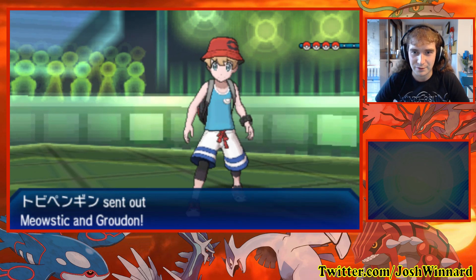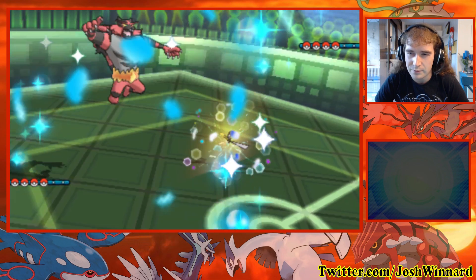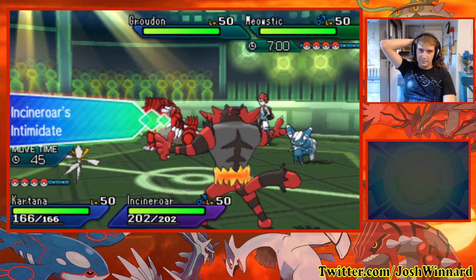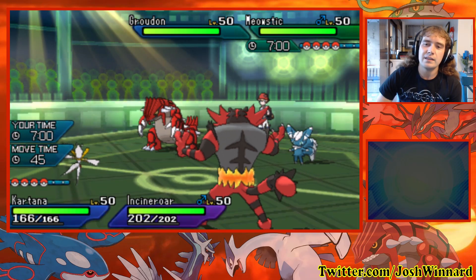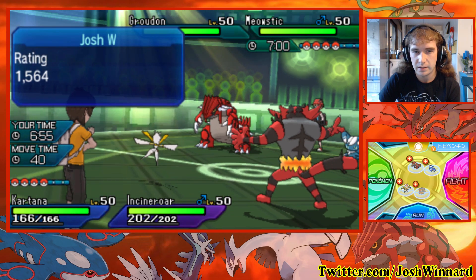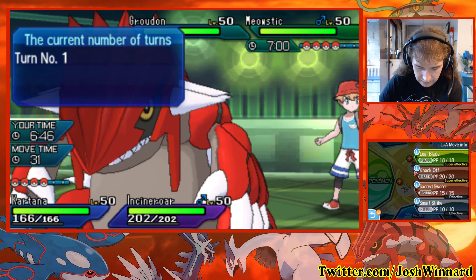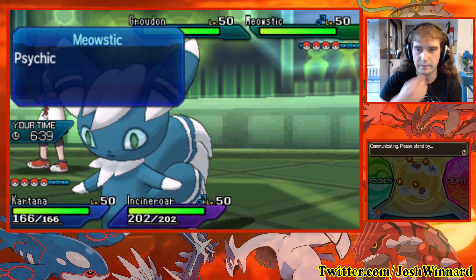Is that a Meowstic? I need to know how to pronounce that thing — Meowstic. Okay, getting the intimidate on Groudon's good. If you're Groudon here you've got to be a little bit scared of Leaf Blades. I might double into the Meowstic. Should I Knock Off? Checking if that will KO — or will Leaf Blade do more? I'm going to Knock Off it. I'll Fake Out and Knock Off. I think Groudon protects.